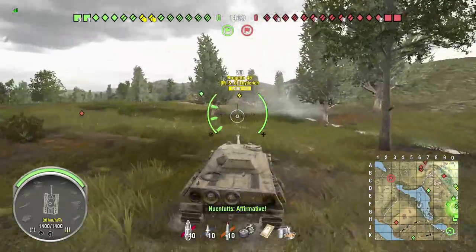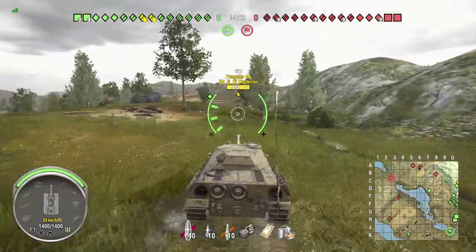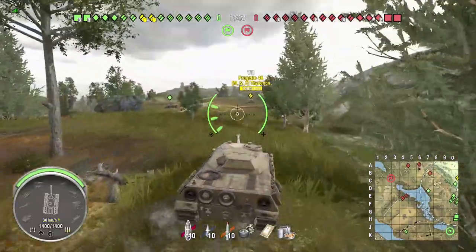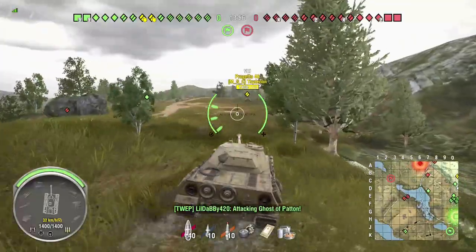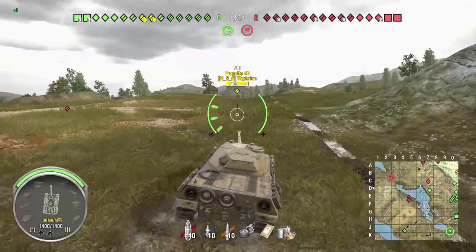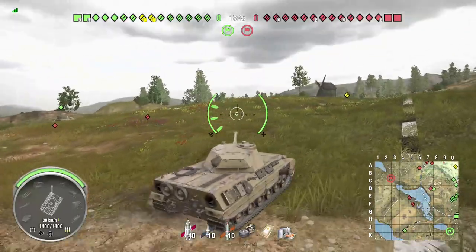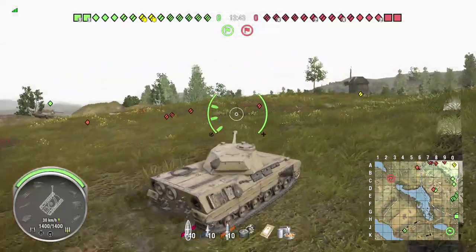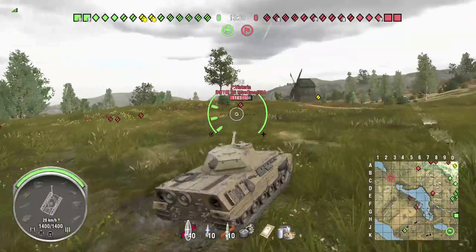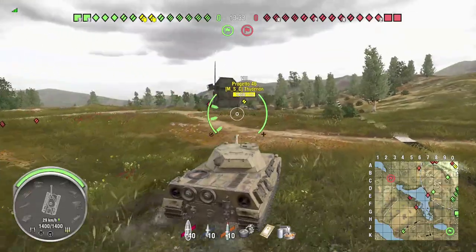Scout tanks should try to scout the middle. Ours is already there in D7. If we didn't have a scout there, my plan was to either go over there or have Thedarian go over there, because it's so important to make sure they're not controlling the vision in the middle of the map. Our scout is starting to get pushed on, and what happens a lot of the times is everyone on the zero line will stop, turn left, and try to shoot at that scout. Yes, the scout needs to die, but not everybody needs to turn and look at him — we need tanks on top of this hill.